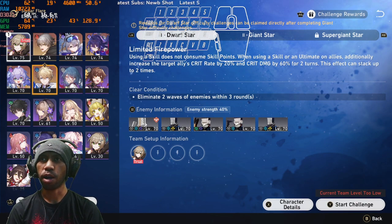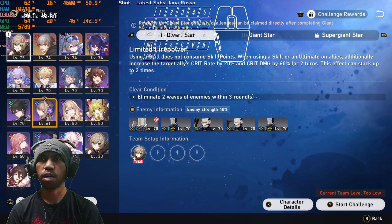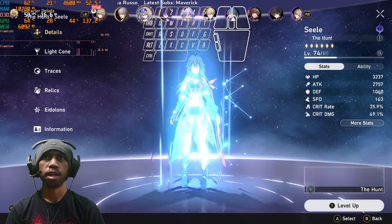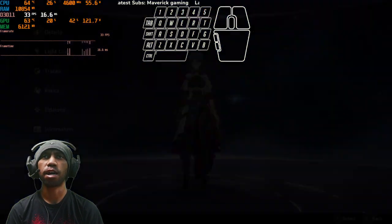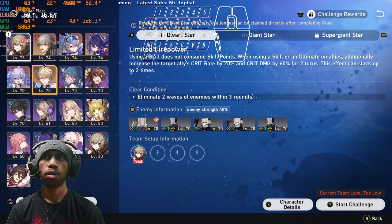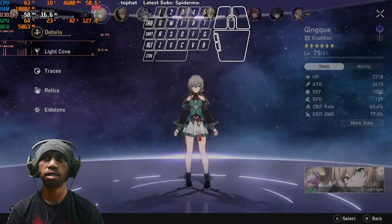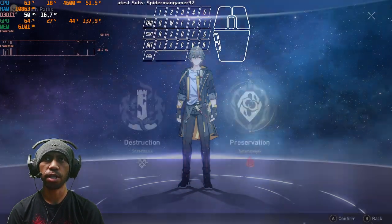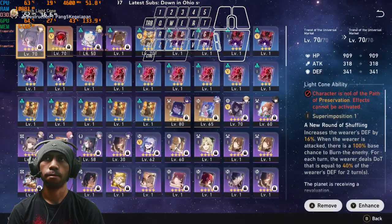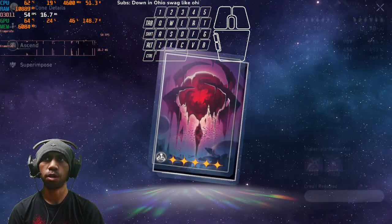I don't really need Ice because Ice characters like Gepard or Herta — I don't want to use them both. So I will use another character. I will use the main character but with the Destruction path.